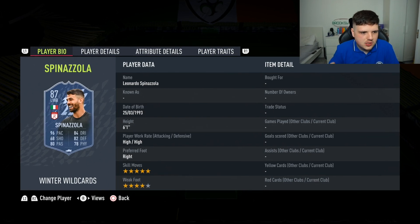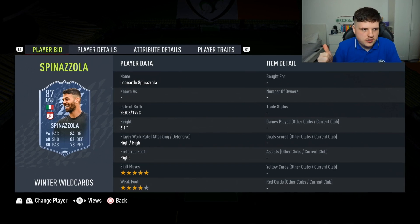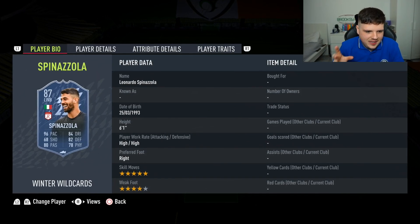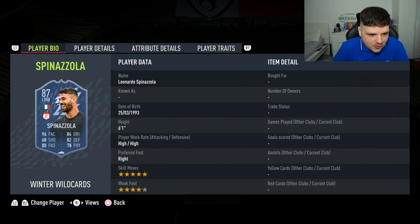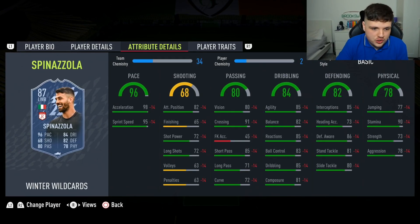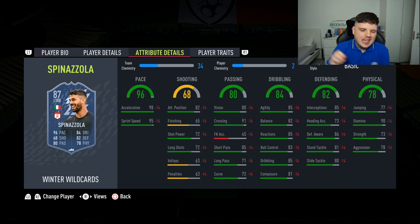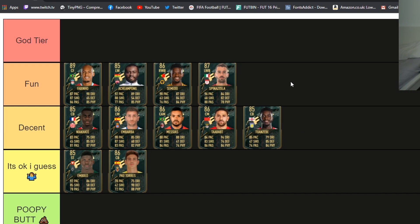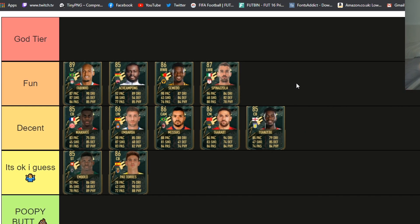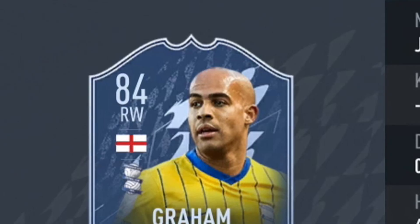Leonardo Spinazzola — if you watched the Euros you saw this man play: absolutely rapid left wing back. He's been injured for most of the season after getting hurt in the Euros. 96 pace, five-star skill moves — I love to see that — four-star weak foot. This man is going to go for an absolute fortune. He's six foot one so he'll feel stronger than he is. Purely because of the five-star skills and because he's going to feel amazing, he's going in for one — the top tier.